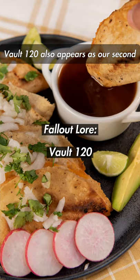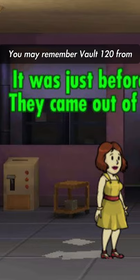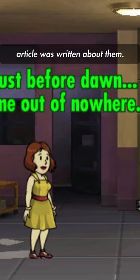Two words: underwater vault. Vault 120 also appears as our second and final double dip of the series. You may remember Vault 120 from Fallout Shelter as the vault that got attacked after a new Boston Bugle article was written about them.